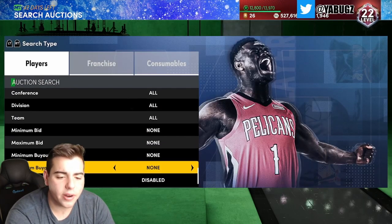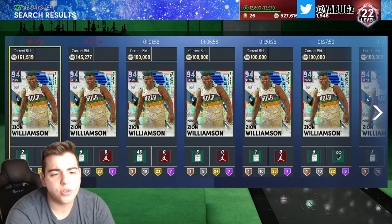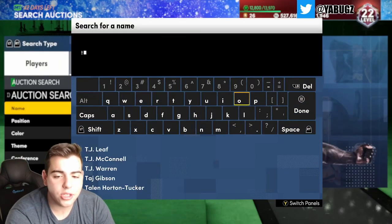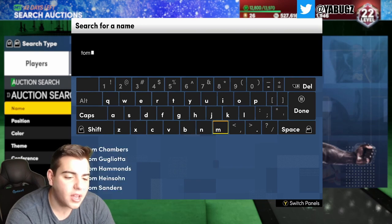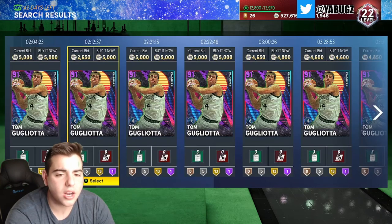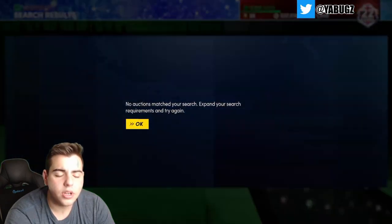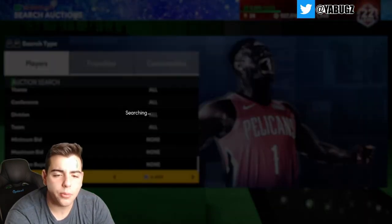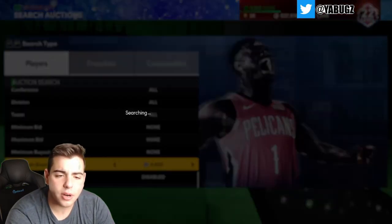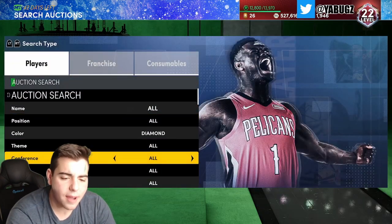Some investments are going to be L's — don't give up, just be smart. That's why I like lower investments. Tommy G was the best investment because he's not gonna go under 3k — he's an Amethyst, he's just not gonna get that cheap. He's back down to 4,000 now, and his price should go back up to 7,000 — that's a solid 2,000 profit per card.